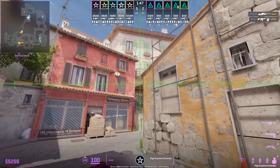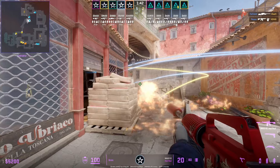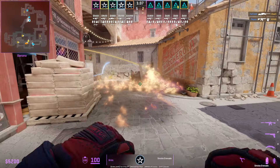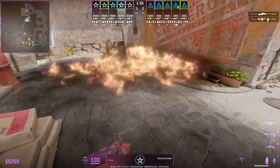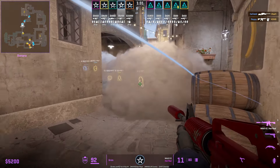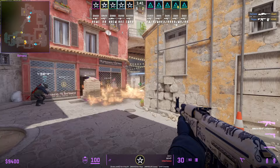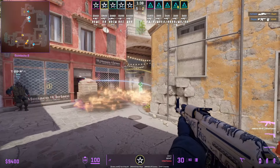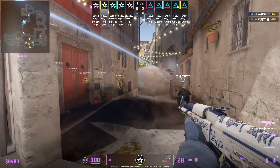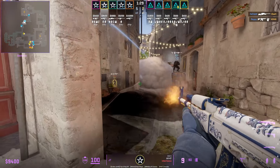A couple rounds later, Complexity run the same banana control setup. This time Aurora throw a second car molotov. Complexity answer by putting out the molotov, with Grim pushing down the same way he did previously. JT, using Elise's molotov, throws the log molotov — something he chose not to do a couple rounds earlier, but this time he chooses to do so.